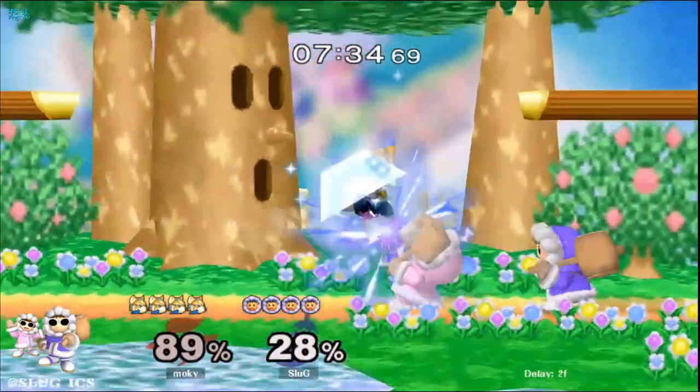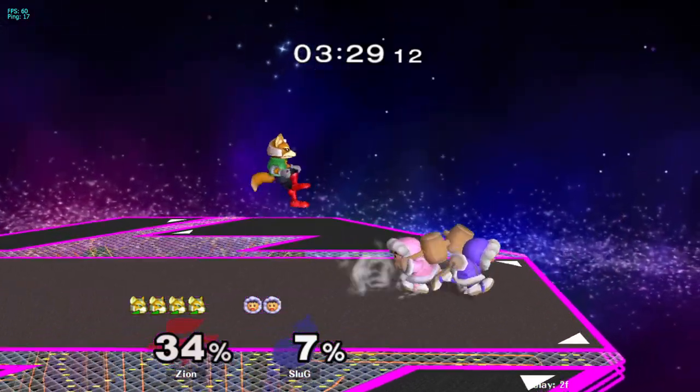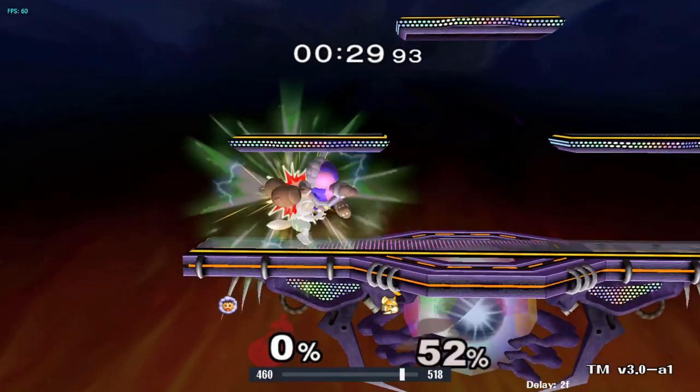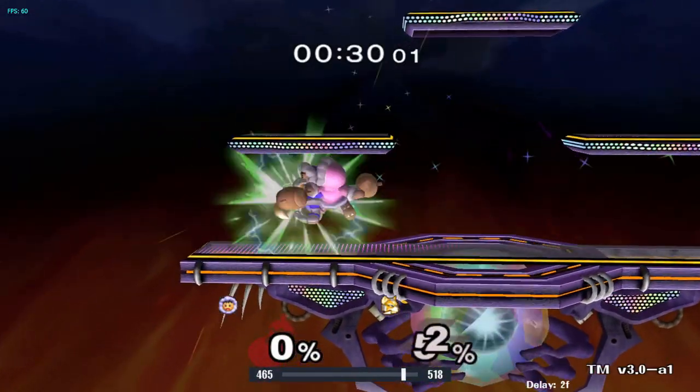Don't get baited by full hop shine — double jump away. Don't try to punish the shine; try to punish the double jump after with a full hop up air. Be patient when shielding and try to get a feel for how the Fox pressures your shield.